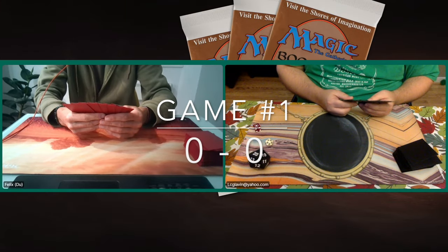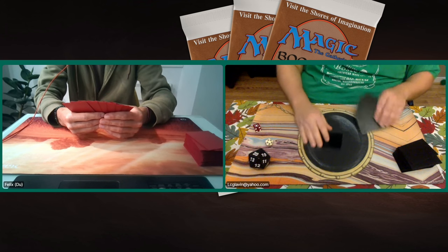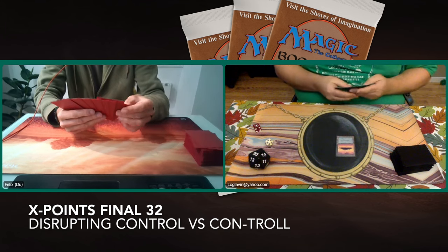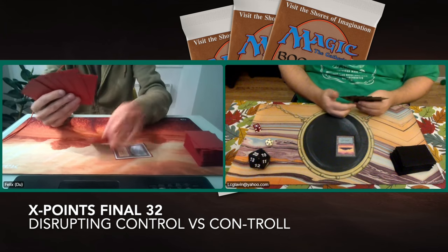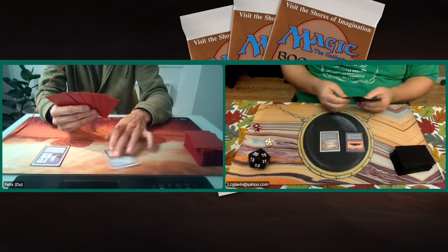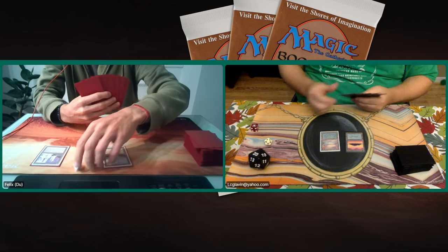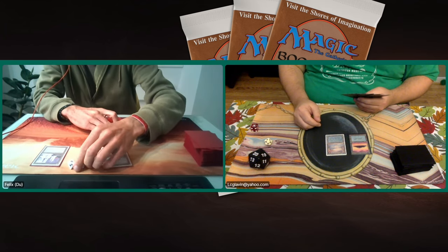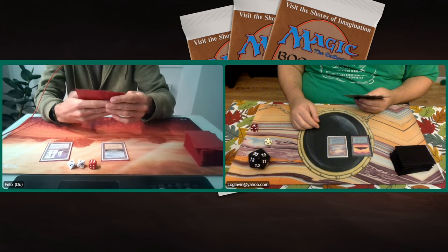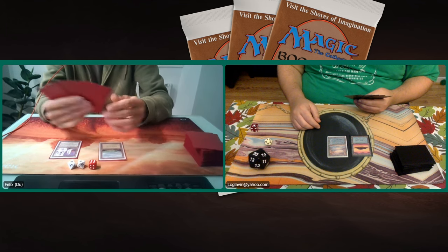Game number one. Here we go. X-Points Final 32 with Lucas sitting on the right — his troll deck, blue, red, and black. Setch Troll and Darylors are in the deck, along with some power cards. He's starting with an island, passing the turn. Felix here with his Disrupting Control deck — mainly blue and white — and his win-con are two Millstones. Felix is having a great opener with that Ivory Tower because this is what he wants to do: net life, control the board, and at the right time start milling.